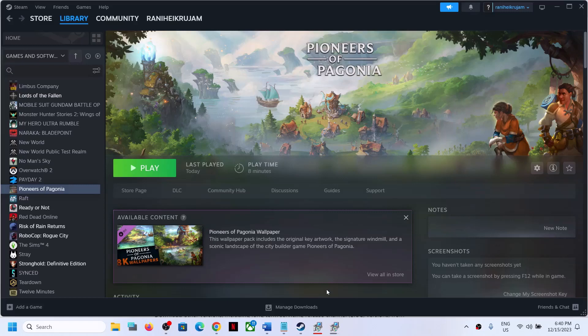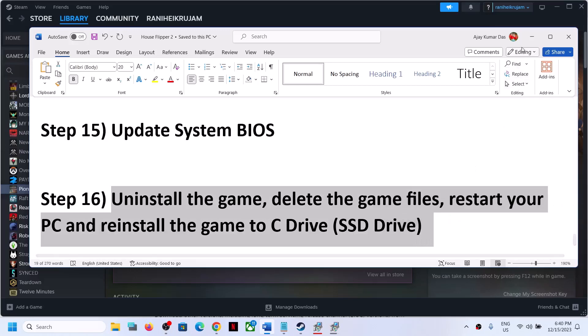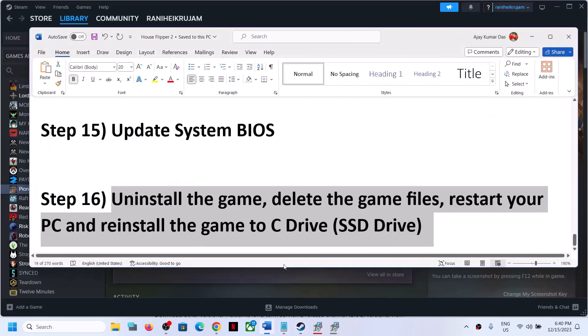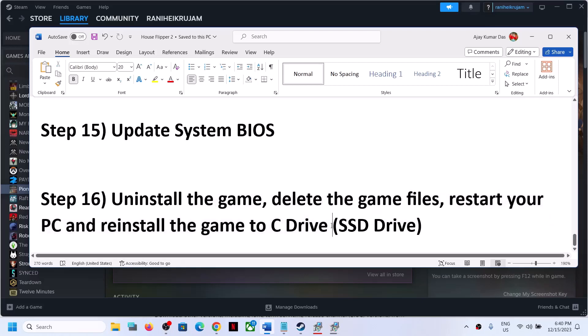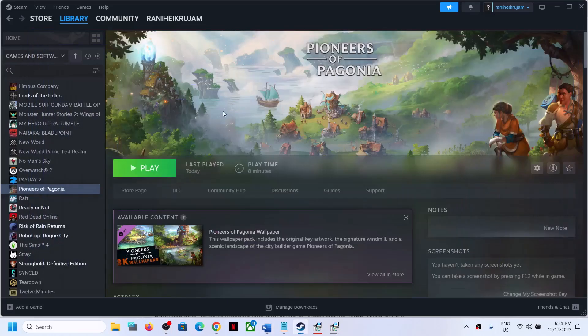If nothing is working, the last step is to uninstall and reinstall the game. Right-click on the game, select Manage, then Uninstall. After uninstalling, go to the game installation folder and delete the game folder. Restart your computer, then reinstall the game to the C drive — if it's an SSD, that would be great. If the game is already on the C drive, try installing it to a different SSD. One of the steps shown in this video should help get the game running on your Windows computer. Thank you for your time — please like this video and subscribe to my channel.